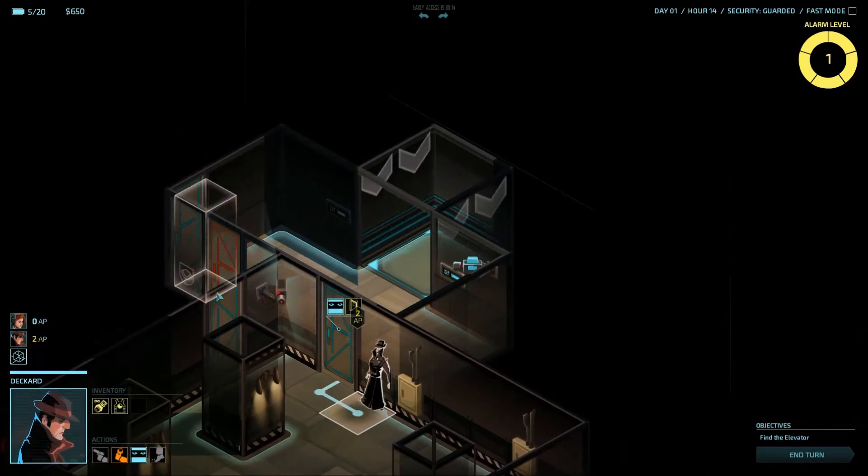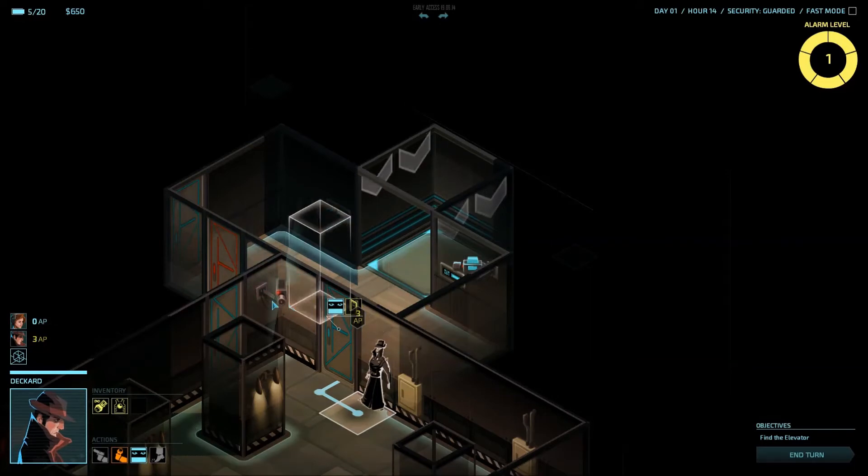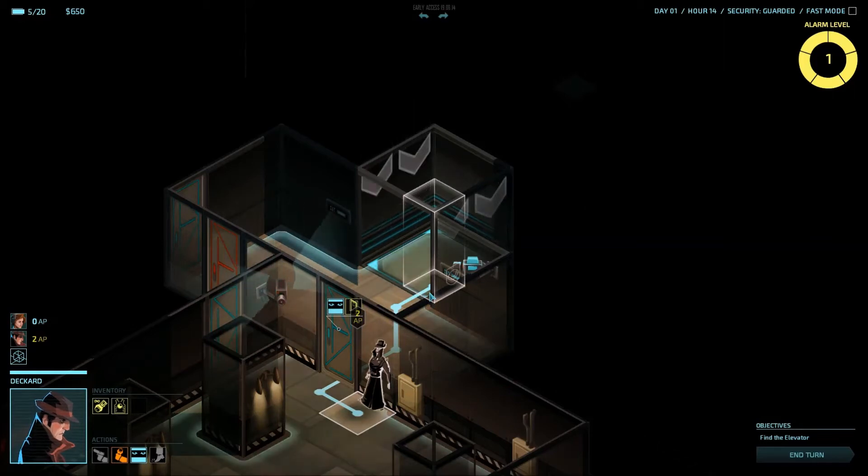Peek through the door. Over here we have another camera, and this camera is active, so I need to hack this camera as well. There's another door here, and if you hack a camera you're also going to be able to see what the camera sees. Before I hacked it I didn't know there was a door here, but I did know that the elevator was here. The elevator can be used to go to the next level.